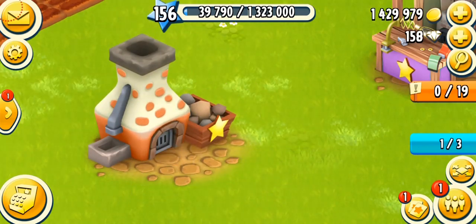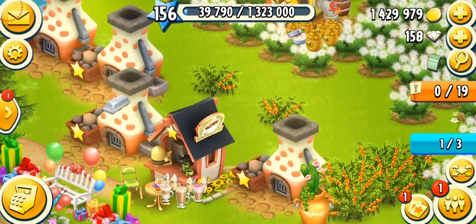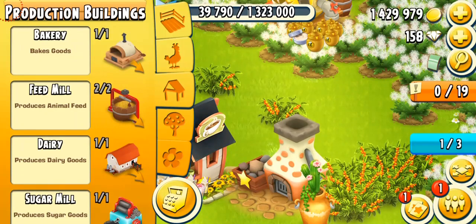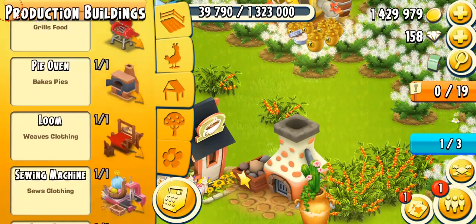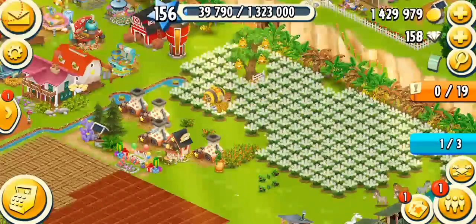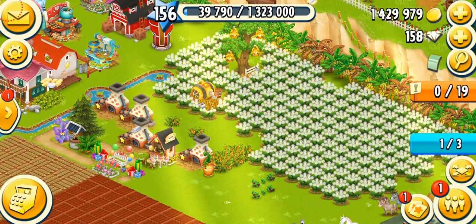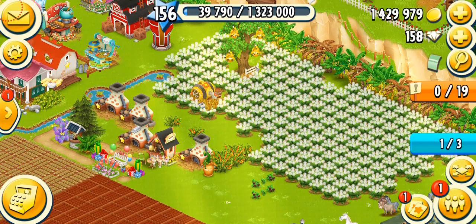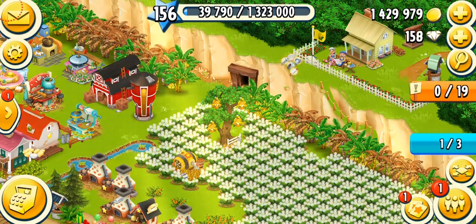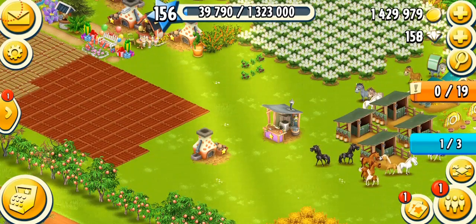The first smelter costs about 12,500 coins, the second 22,000, the third 31,500, the fourth about 41,000, and the last smelter about 50,000 gold coins. When you're a low-level player at level 24, you don't have to get all of them at once. One or two is fine, because at those levels you need to save coins for other things — like unlocking your mine.